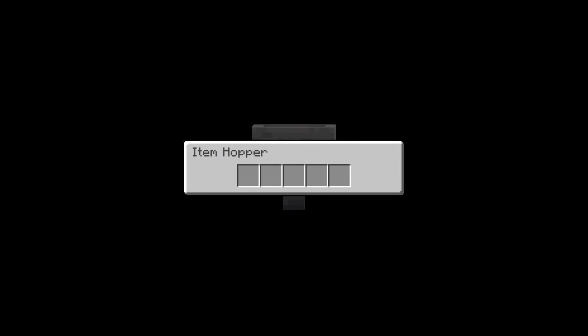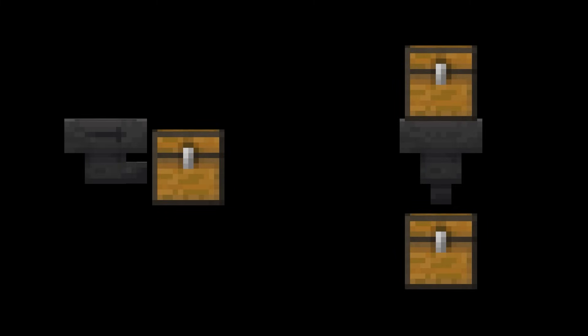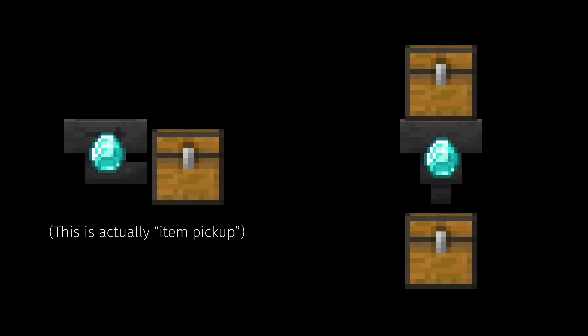To start off, let's briefly recap the hopper. A hopper is a small container with two main functions: they push and they pull. They also pick up entities, but we will consider that part of pulling. Pushing takes an item from the hopper's inventory and pushes it into a container that the nozzle is facing. Pulling pulls an item from above the hopper into the hopper itself. Pushing always happens before pulling.